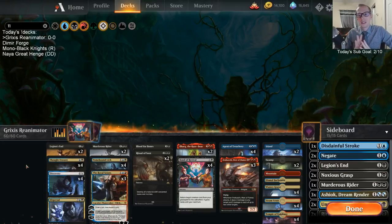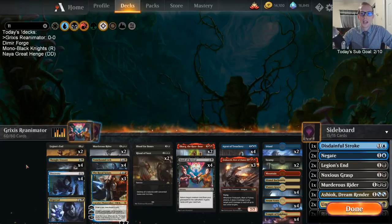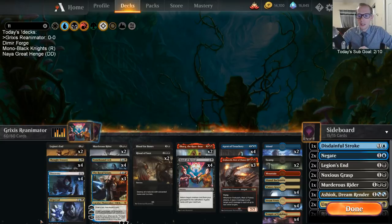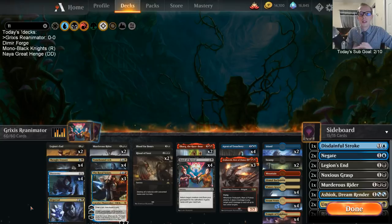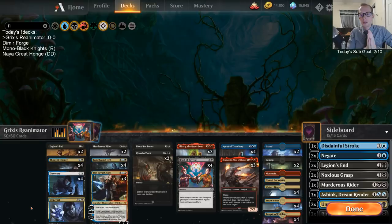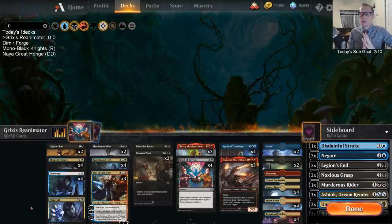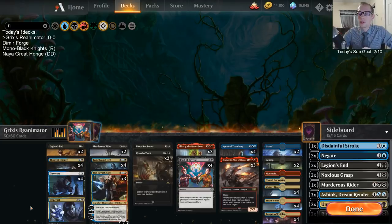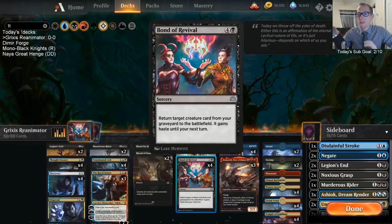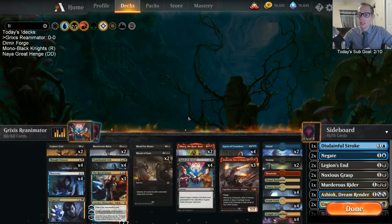We had cards that dealt with drawing two cards a turn matters, like the Ironclad Pyromancer and the Blue-Red Enchantment that makes a 1/1 every time you draw a second card. Those cards pulled the deck in too many different directions. So instead, we're taking that stuff out. We're going more focused - not completely all-in on reanimating - but we still have our four Bond Revival and our big threats.